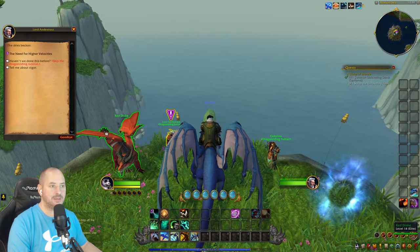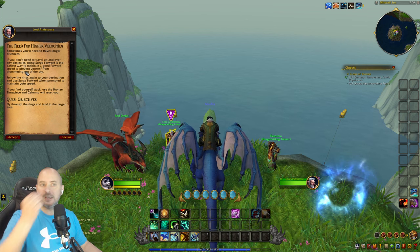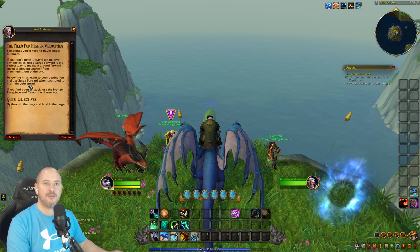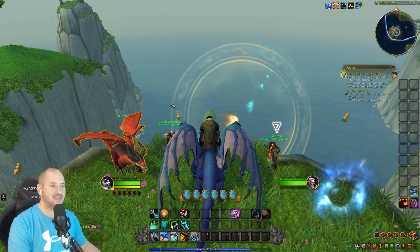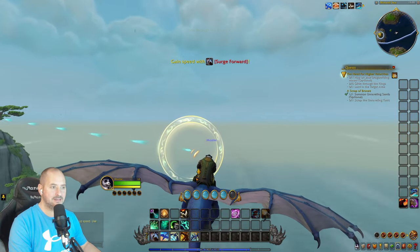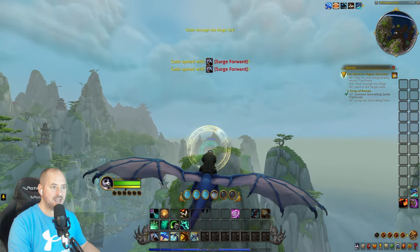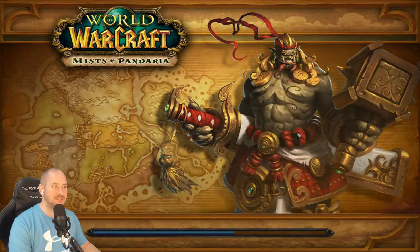Next quest: 'The Need for Higher Velocities.' For longer distances without obstacles, using surge forward is the easiest way to maintain good forward speed and prevent plummeting. The blue circles seem to be related to this — follow the rings and surge forward when prompted. We started dropping, slowed down, had to use surge — ran out of bars but made it. Done, teleporting back to the top again.